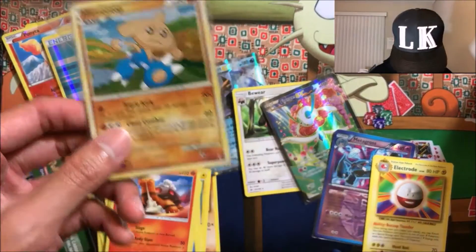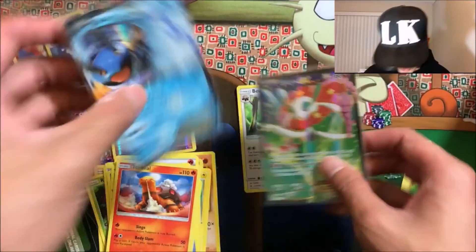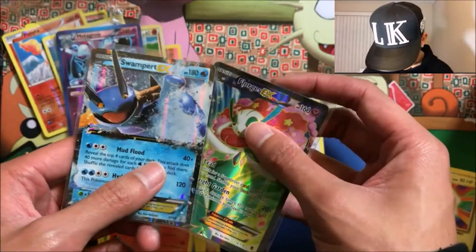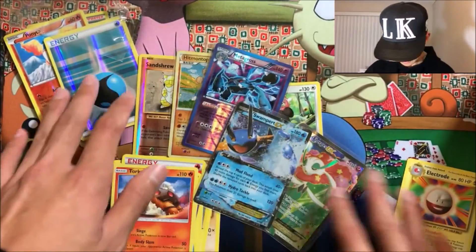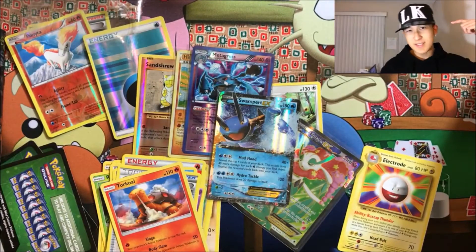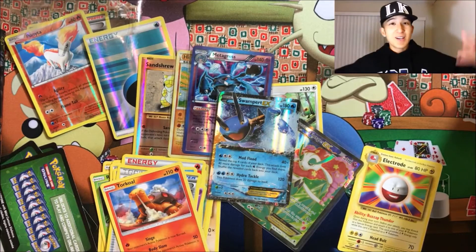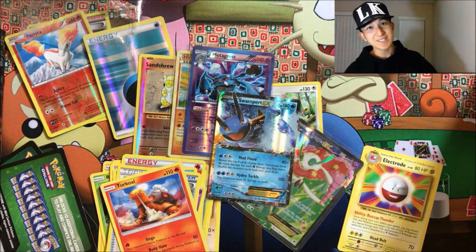So yeah, a lot of good pulls in this one — definitely better than the first time I did this. We got a Hitmontop hollow foil, a reverse rare Metagross, and two EXes: Swablu EX and Florges EX. Two bucks a pop, ten bucks total — pretty good! Question of the day: what is the best deal you've ever gotten in terms of Pokémon? Hope you guys enjoyed the video, thanks for watching, peace!